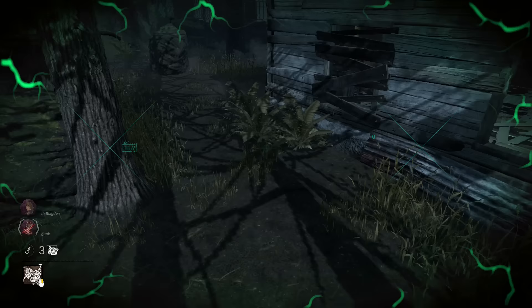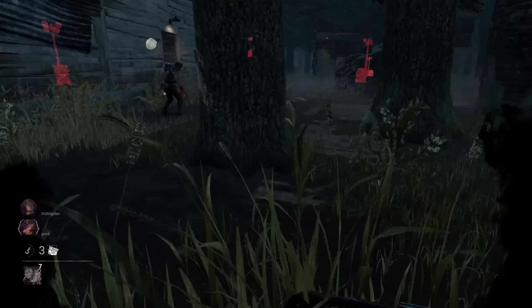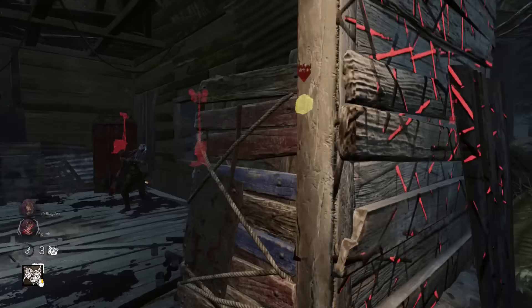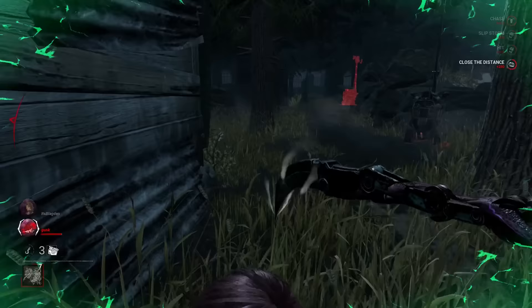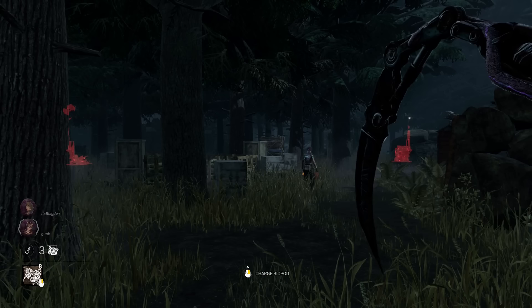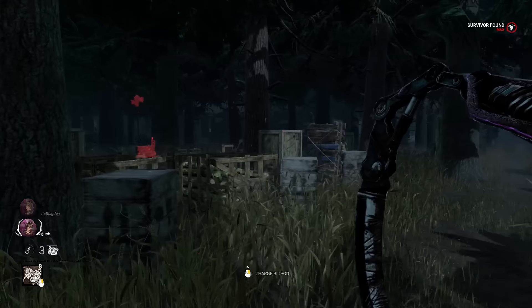Another mind game you can do at the killer shack — a little more advanced — if you already have a pod at the window, try to get them to run around that side. Right after they wrap that corner, get on the cam, fake teleport, they'll vault, then you teleport to them. Sometimes they'll freak out and vault right back into you and you can get a free down or injure. Whenever you're coming to a tile like a normal loop and the survivor has good distance on you and they start looping, there's a very easy way to instantly catch up and mind game them.